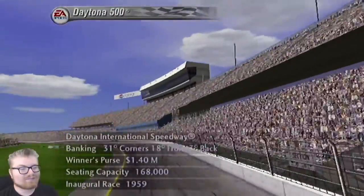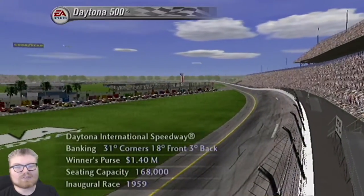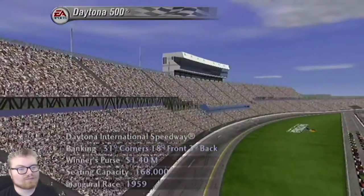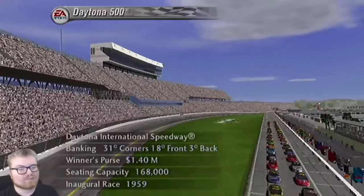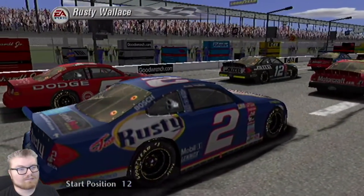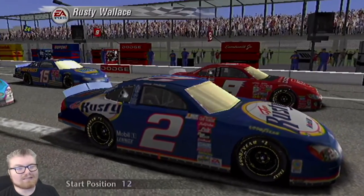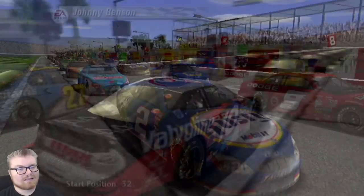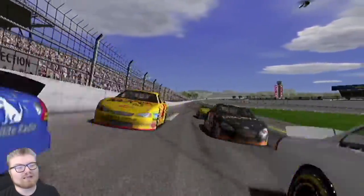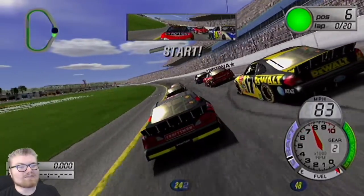Here we are at the great American race, the Daytona 500. I'll let this intro play out a little bit - this is Joe Moore and Barney Hall, they pan over and show everybody starting. They mention Rusty Wallace was the 1989 Winston Cup champion. They may also talk about us later on in the year if we've won or won polls or something like that. It's pretty cool. They actually run through a full lineup thing too, but that takes some time, so we're just going to jump straight into the race.